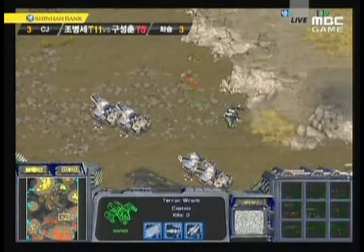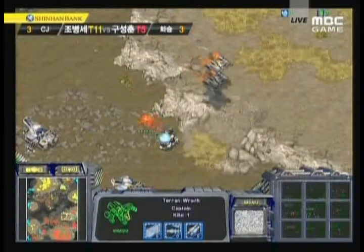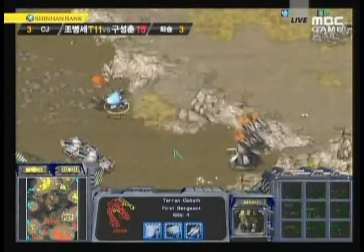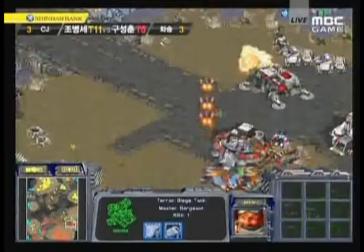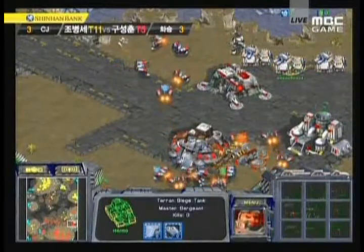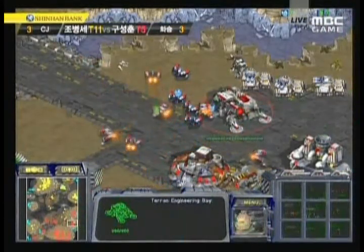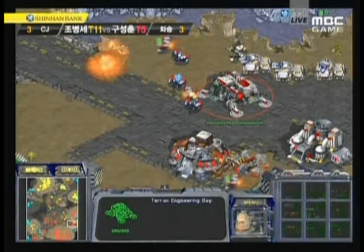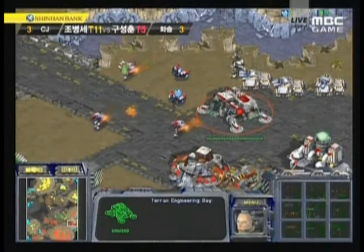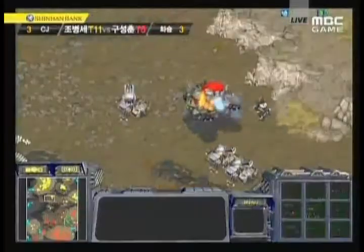The CJ bench is all fired up, screaming encouragement. Another wraith is engaging. This drop is coming in — apparently targeting the four o'clock location, which is not well-defended. The ACVs are being pulled off. There are goliaths and tanks to help engage, but the ACVs are blocking their own forces, preventing a proper response. A bunch of these ACVs are going to be killed as they try to prevent those tanks from moving up. More tanks are being moved towards the location to reinforce.